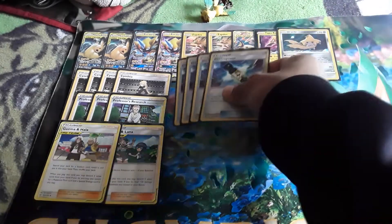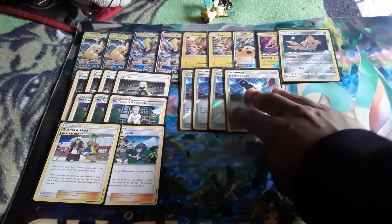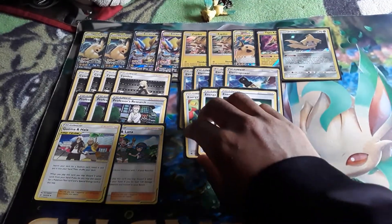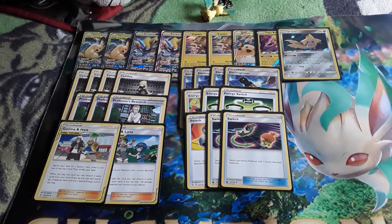Moving on to items — we are playing a full 4-line of Electro Power, though this card is unfortunately rotating so we'll have to replace it. We are also playing a 3-line of Energy Switch, which is really helpful for moving energy off Pokemon that don't need it. And we're playing a 3-line of Switch, which is really good especially when going against decks that play Power Plant — if you can't use your ability, you can switch your Pokemon out of the active and do what you need to do.